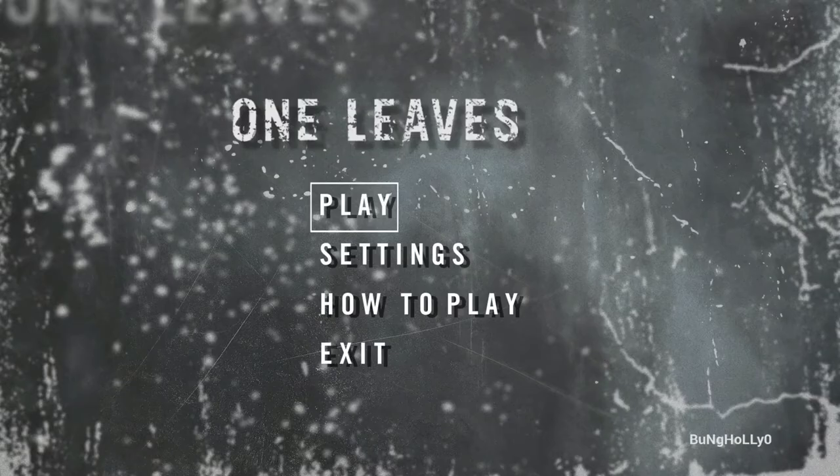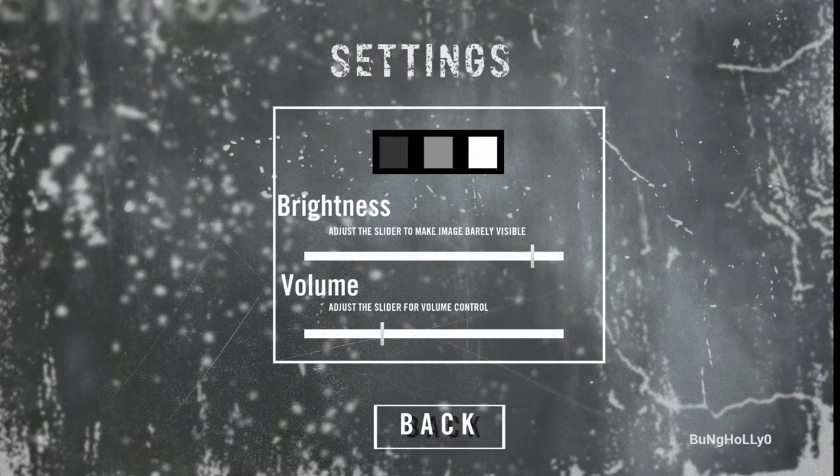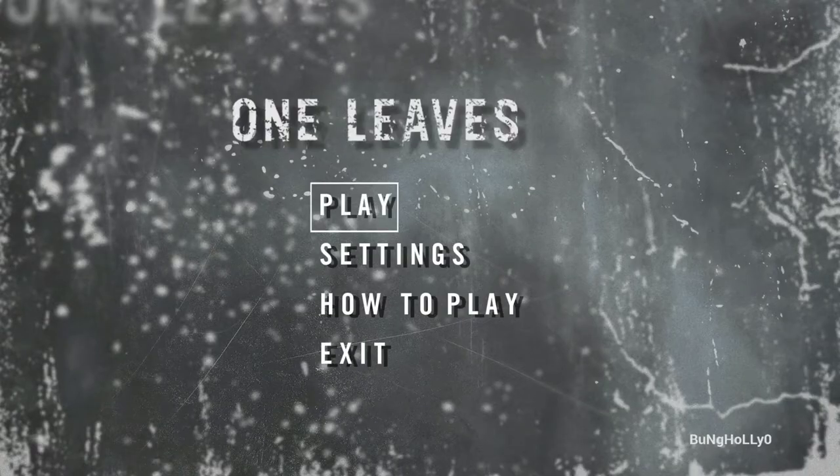Before we get started, I recommend going into your settings and turning your brightness to somewhere around three quarters of the way up so you can see better in some of the darker hallways. I also like to turn my volume down because when going fast through some portions of the map, the audio cues start overlaying on top of each other and you can't understand what they're saying anymore.